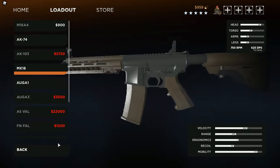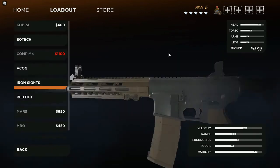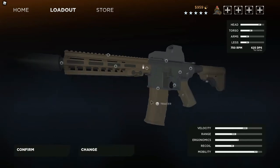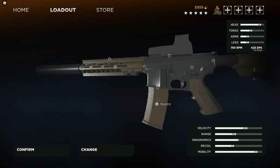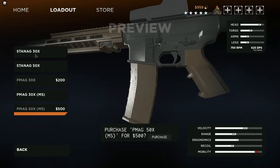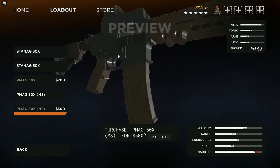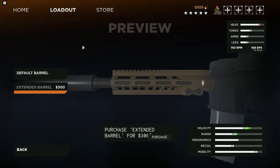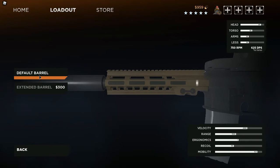And then finally for the MK18, I add the suppressor and the EOTech. You can't add any grip on this one, so you can't reduce the recoil at all. You can still change out the colors. The 50-round magazine makes you run even slower, which will probably put you around the same speed as the M4A1. So it depends if you want extra ammo or not — but I just recommend the starting magazine. You can also change the barrel for better velocity and range, so bullets travel faster and hit further, but the damage will go down a little — by around 40 I think.